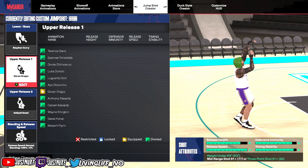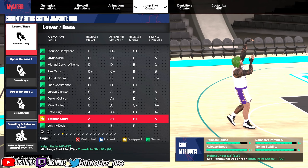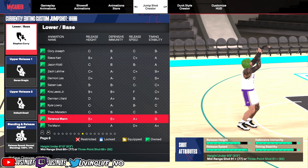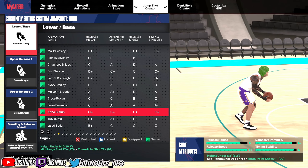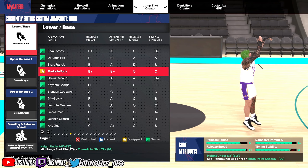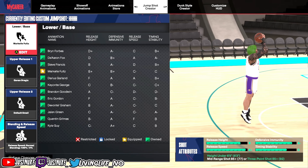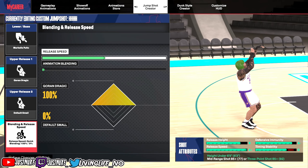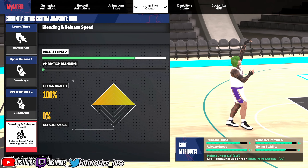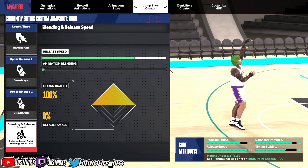If you can't unlock the Steph Curry base — if you don't have a 92 three-point rating and a 91 or 92 mid-range — another thing I recommend is the Markelle Fultz base. It's a quick, easy, simple change that's pretty similar but still very effective. Markelle Fultz is very similar to Steph; the base barely looks different. The base is slightly slower, so I recommend going with the 3/4 speed on this one, though you can go 4/4 if you want. All you need for Markelle Fultz is a 77 mid-range or three-point rating, so you should be able to easily get that one.